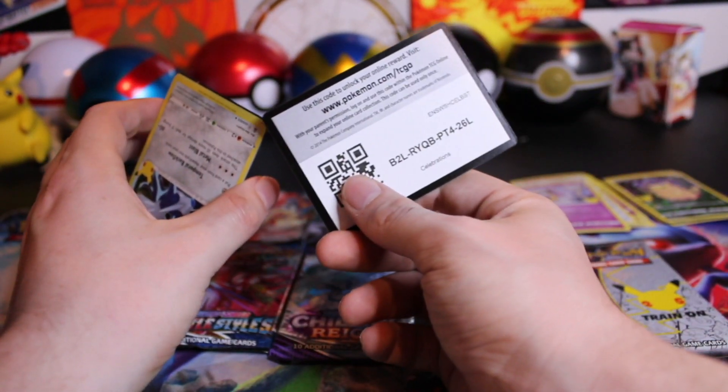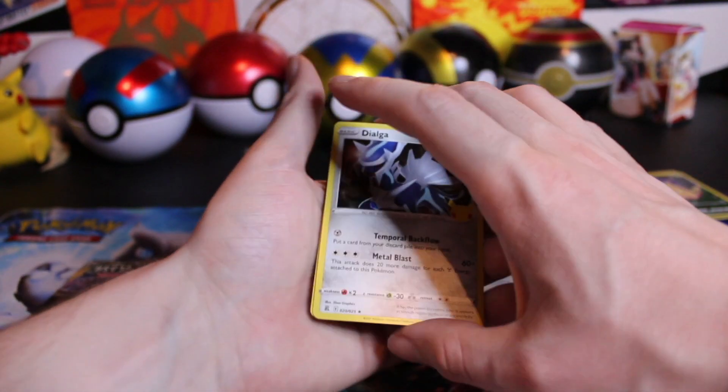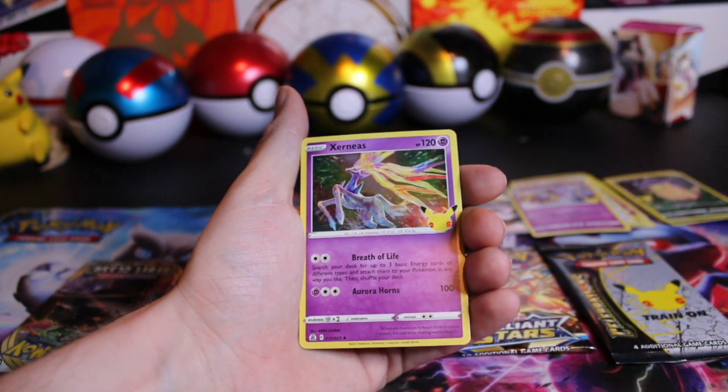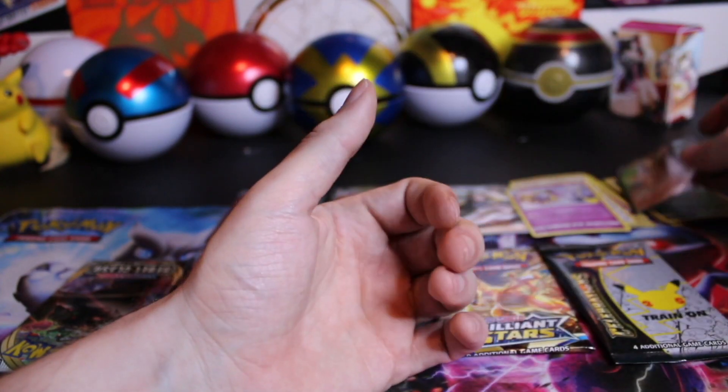Let's see what we got here — there's definitely something. I think it's in the regular set though. We've got the Dialga, the Xerneas, the Yveltal, and the Zamazenta V.